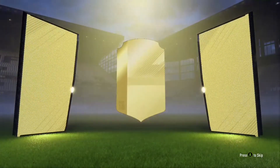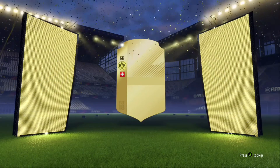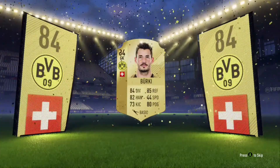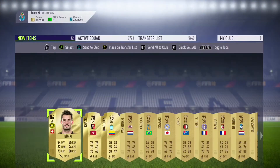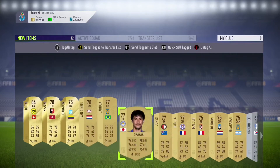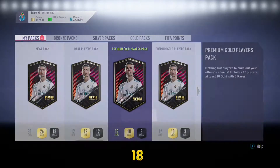Got another premium gold players pack now. Loading up and we have another board - that's four boards in a row. We're getting so many boards today. I've got a rare from Switzerland, goalkeeper from Dortmund - it's Berkey, 84 rated. Our highest rated pack pull but not our most valuable, as he only went for about 3k to 4k. For the coins it's okay but I didn't really get much considering it was a board. When it's like an Argentinian or Brazilian flag the hype builds, but you can't really expect anything from a Switzerland flag.